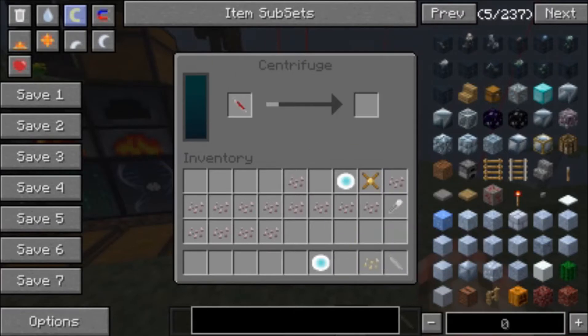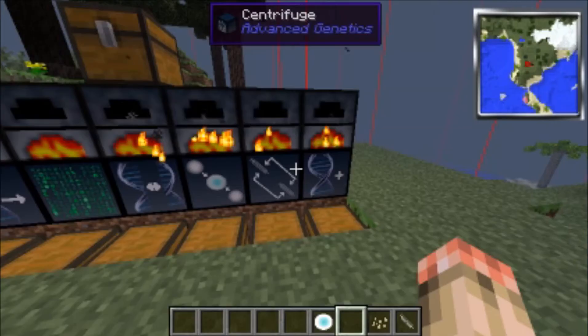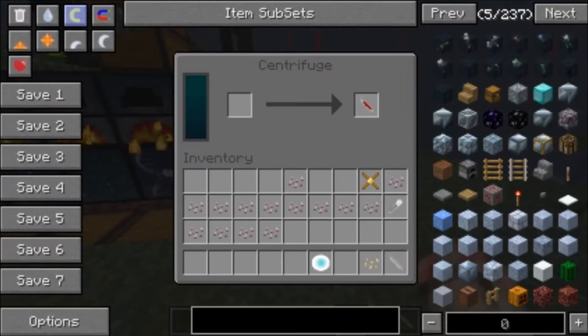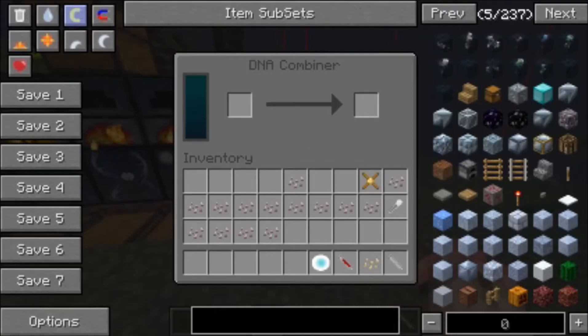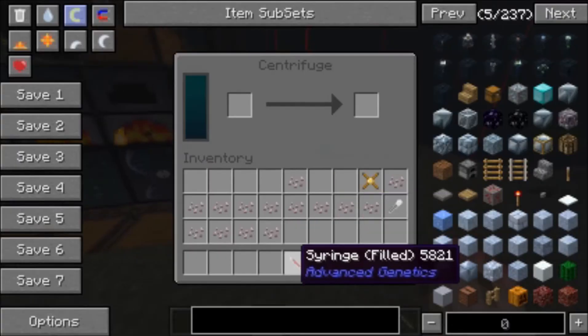After this, you take the gene and your centrifuge blood that you have and put it in a DNA combiner. These form together to make your DNA — the best thing you've ever seen. Then you put what you just made back into the centrifuge and now it's all done.